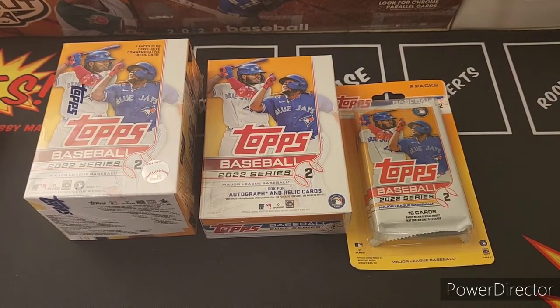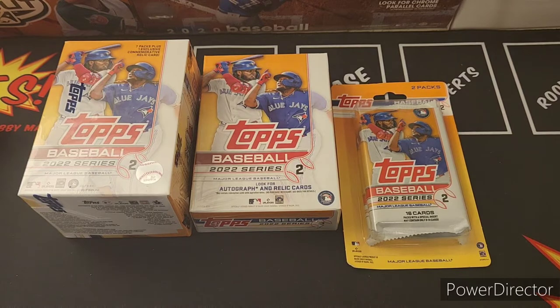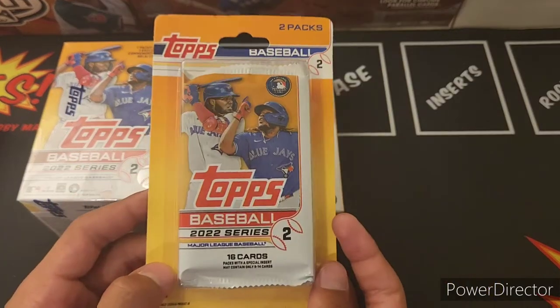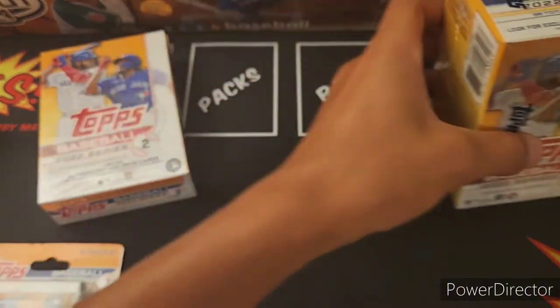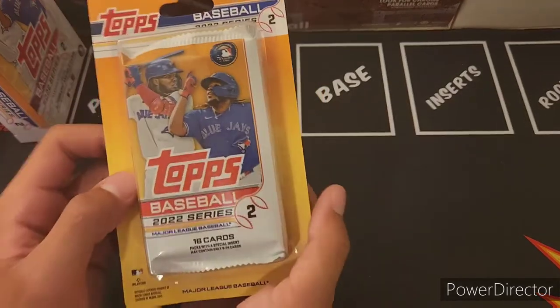What's up guys, it's back again with a brand new video. Today I'm doing a retail rip of basically all formats except the mega box — the fat packs of 2022 Series 2. I opened up a couple hobby packs off camera but nothing too big. I got the Julio fever — I want to find that Julio Rodriguez short print so bad. I also PC'd the Chet Holmgren box last video but only got a chase card, not an auto.